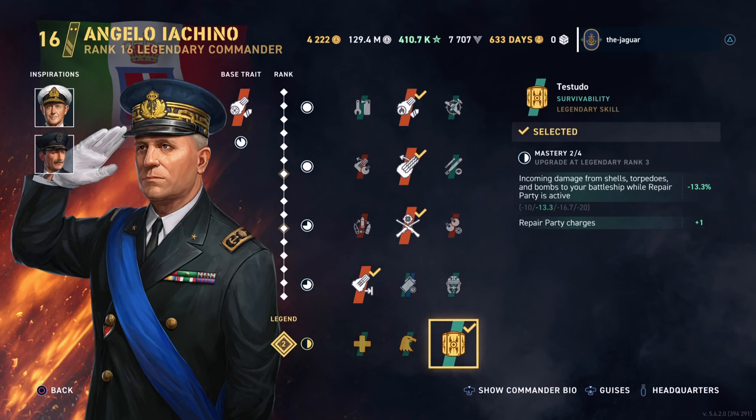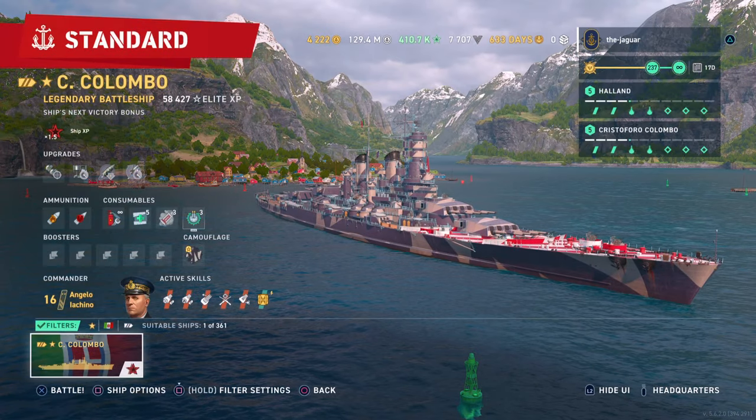For the legendary skill, I was trying something new. Instead of the standard Will to Rebuild, I went with Testudo, which improves incoming damage reduction from shells, torpedoes, and bombs to your battleship while the repair party is active, and you get one extra repair party charge. At legendary rank 3 you get another repair party charge, and the incoming damage reduction goes up to 16.7%, reaching 20% when maxed out at legendary rank 4.